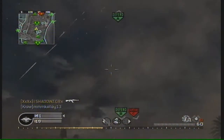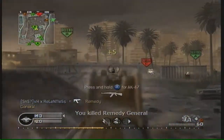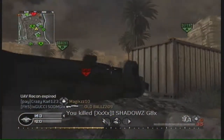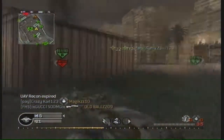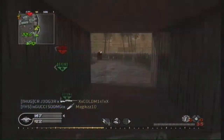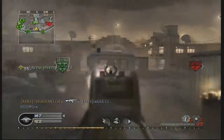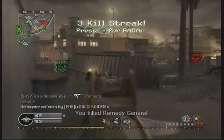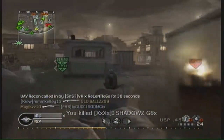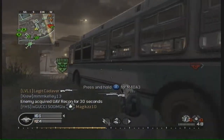I'm hoping the spawn system in Black Ops is better than in Modern Warfare 2, because it's really annoying when you die and then spawn in near exactly the same spot and just get killed again by the same guy. I'm not sure what they could do to fix it, but hopefully they can sort something out for the spawn system.